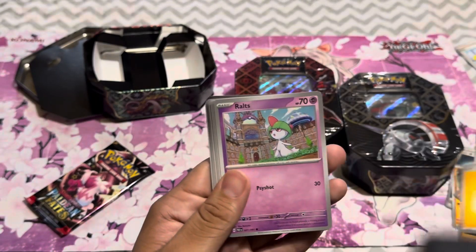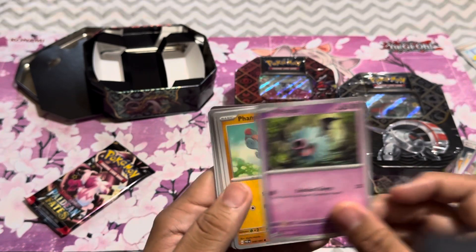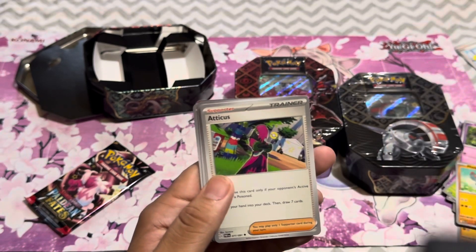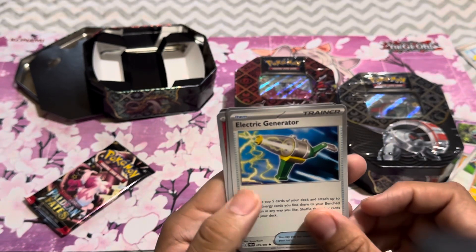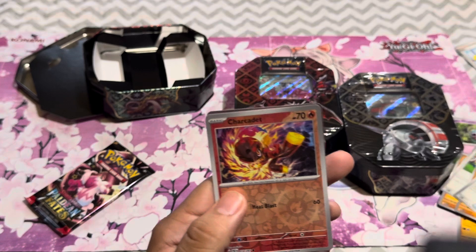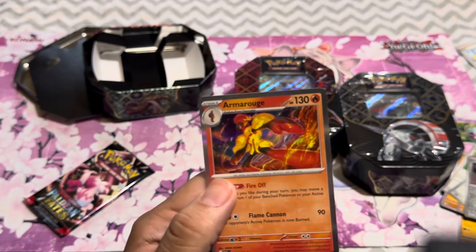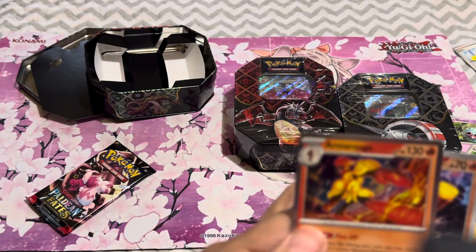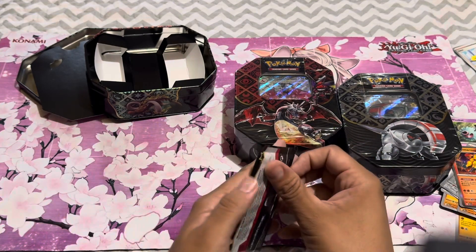Basic Lightning Energy — or Thunder. Ralts, Toadscool, Woobat, Banfi, Atticus, Donphan, Electric Generator. Vroom? Is that what it is? Charcadet and... Armarouge? I don't know — I'm bad at pronunciations.